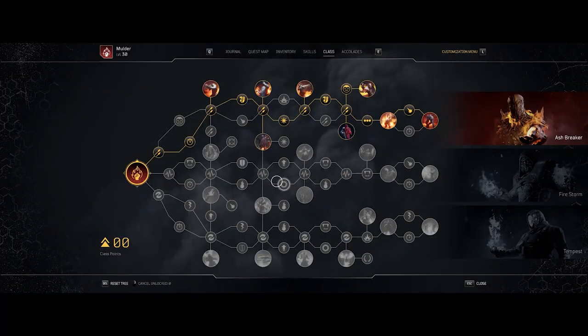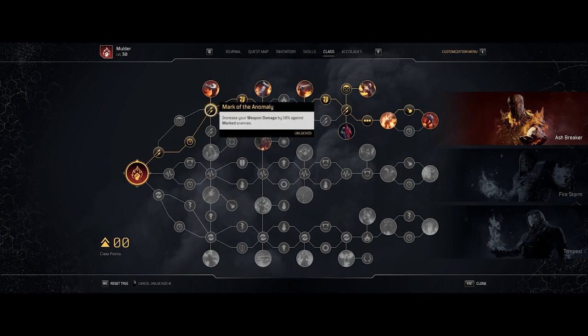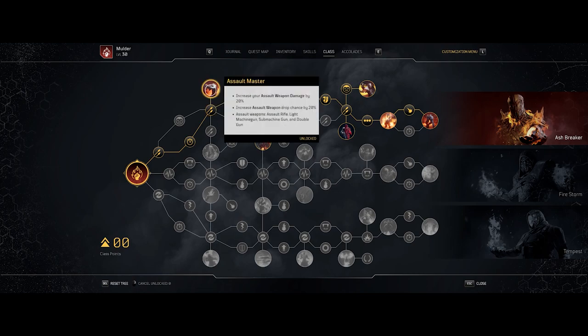Let's kick things off by looking at the skill tree for the Ashbreaker. The first thing you're going to unlock is Infernal Weapon, which increases your weapon damage by 8%. Marble Orchard reduces the Immobilize skill cooldown by 15%. Mark of the Anomaly increases your weapon damage by 10% against marked enemies. Assault Master increases your Assault Weapon damage by 20% and increases Assault Weapon drop chance by 20%.